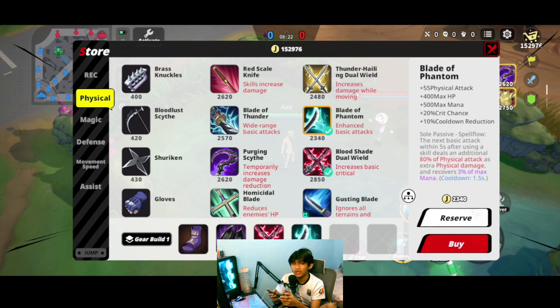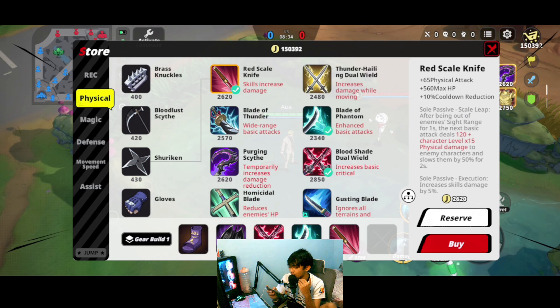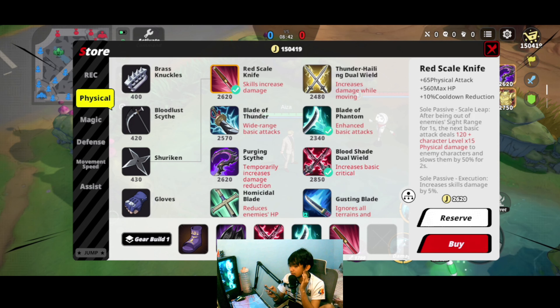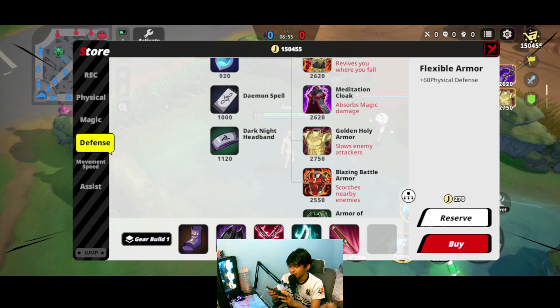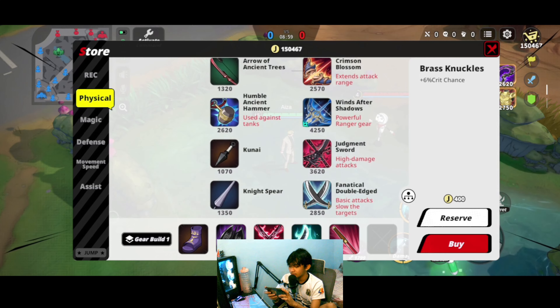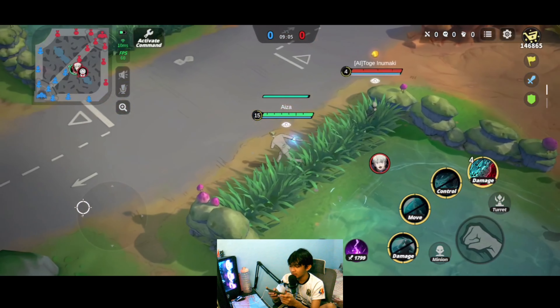Another option is Red Scale Knife — it doesn't have critical chance, but it gives cooldown reduction and skill layering, meaning it increases your skill damage. It also gives sight range, and on the next basic attack you deal extra damage to enemies if you're outside their vision. For the last slot, you can go for either Millennium, Gore, or Judgment Sword — Judgment Sword also has critical chance.